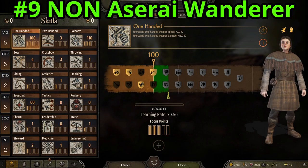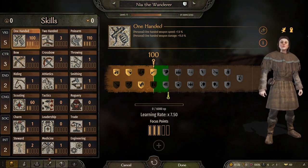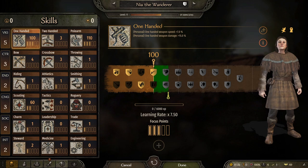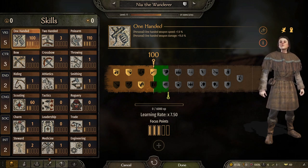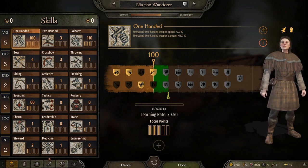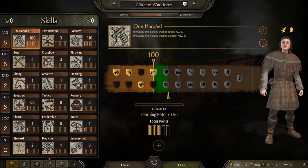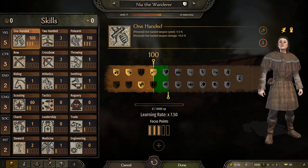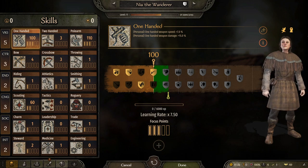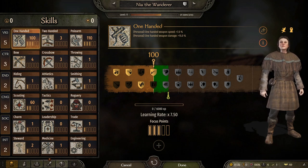Number 9, a non-Aserai Wanderer. The Aserai Wanderer is very high level with more skills. However, the non-Aserai Wanderers will have skills in different areas, so they're not going to be all the same. Most of them will be sub-level 12 and will have focus points already into the skills that you need. Whether you're building them up or need one right away, they are really ready to go to run their own group and are going to get levels extremely fast.